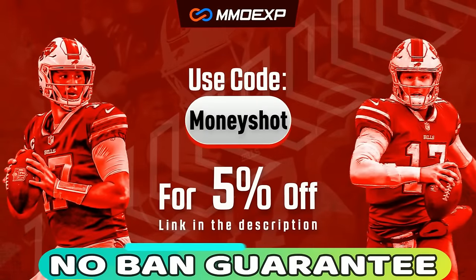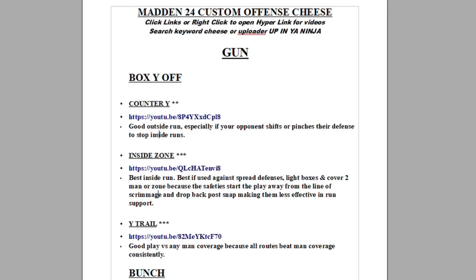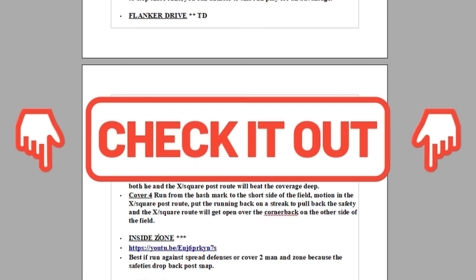The plays from today's video can once again be found on my custom offensive and custom defensive ebooks, but if you guys use regular team playbooks, they can also be found on my Saints offense and Raiders defensive ebooks as well. If you want more help or more money plays, you can instantly download these or any of my ebooks by clicking the links in the description or the top pinned comment.